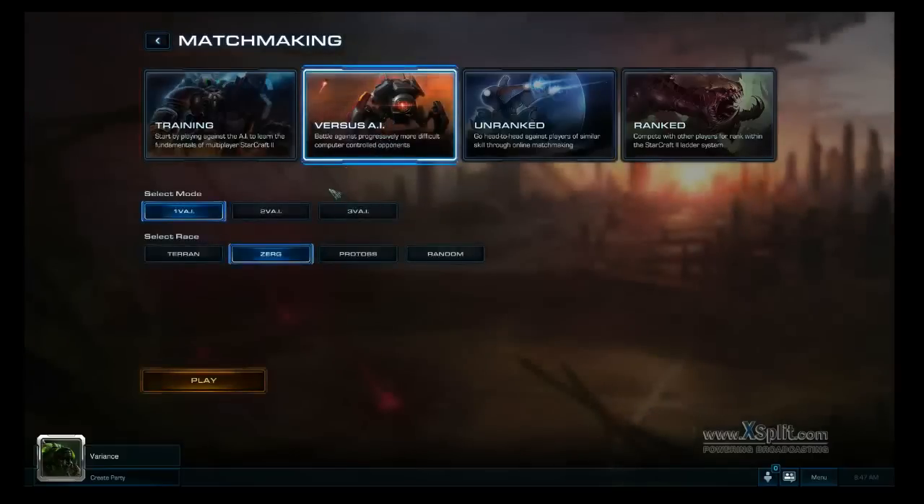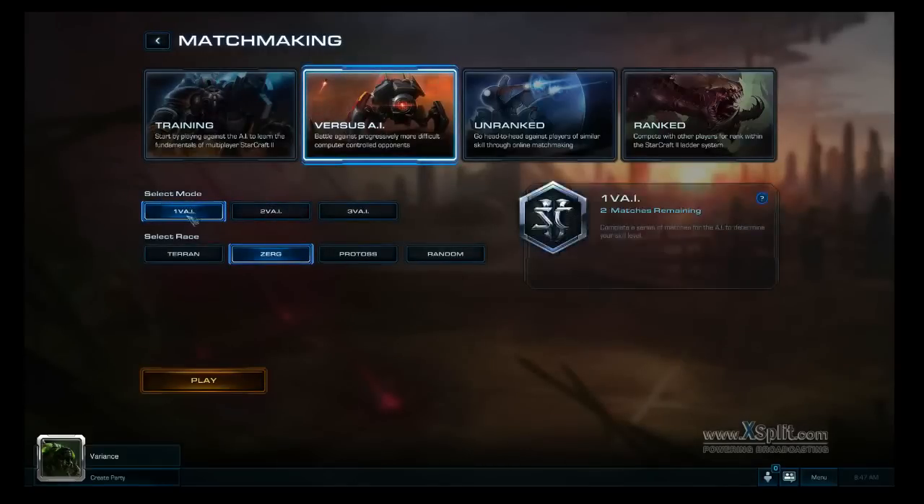Versus AI is something that you're probably familiar with, more or less. But the difference is when you select a different AI — first you select the mode. For example, I want to play one human player versus AI, and then you select the rest. What happens here is it actually does a placement kind of thing. You play a couple of times and then it actually matches up the appropriate AI level for you — kind of like matchmaking, except you're playing against AI.